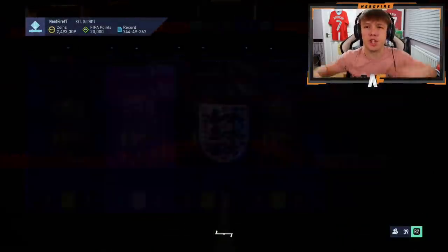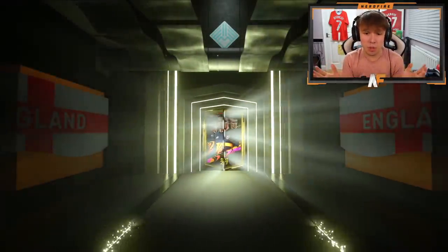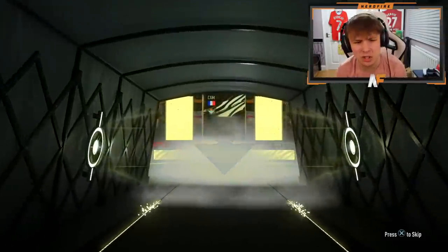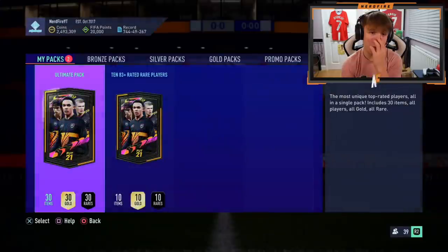Lucas Moura is the one I want now — now that I know his 5-star skills, show me a Lucas Moura, that would be incredible! First ultimate pack, not a walkout. Ultimate pack number two — it's a walkout, an inform. French... is that Fekir? Not too bad actually, 85 rating. I'll take that for an SBC. No other walkouts behind him but a couple of 85s. Can we have an 86-plus walkout in this final ultimate pack? Hopefully the 83-plus supplies that.